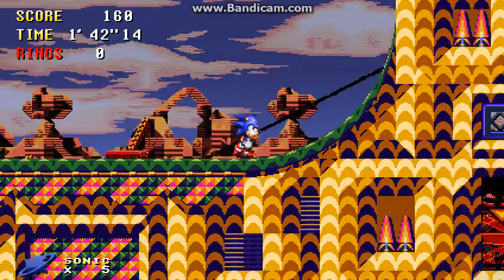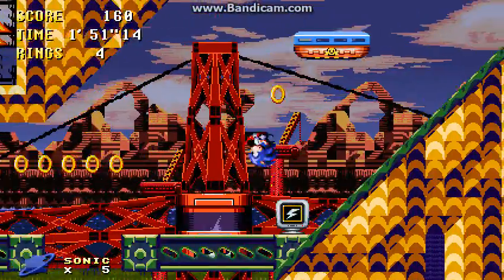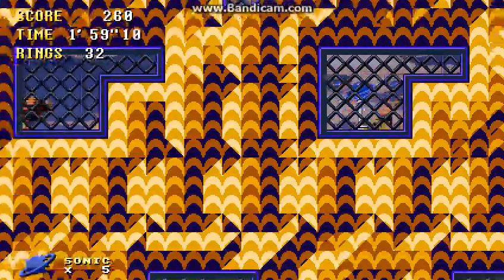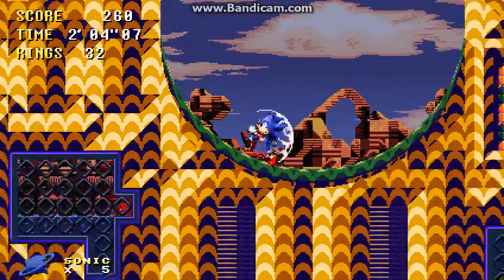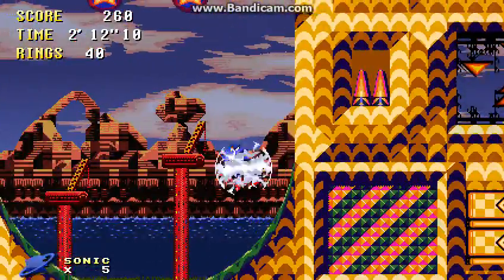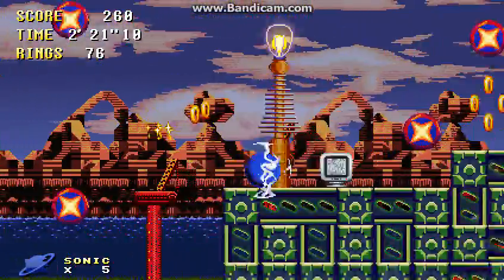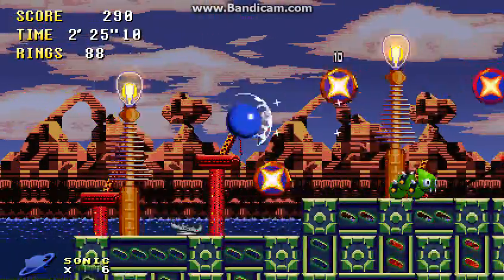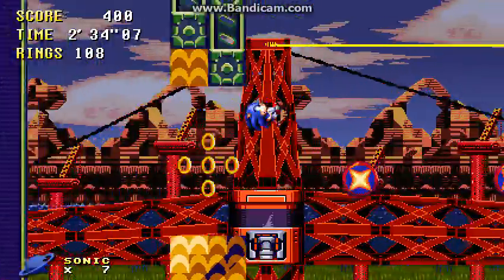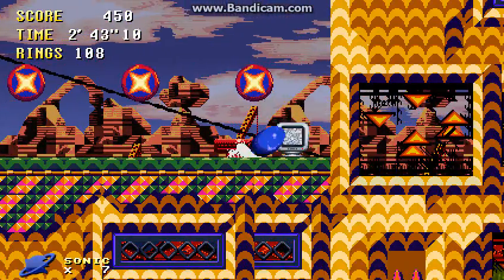Plus, the signs aren't as annoying to work. Plus, there's a new elemental shield, but it's more just an ability and not really a shield. Super Peel Out is probably the best way to go if you ever want to get up somewhere.